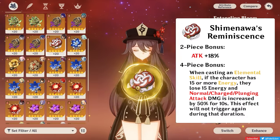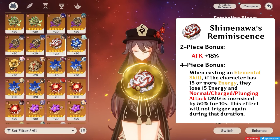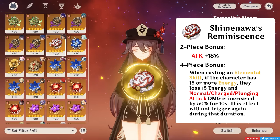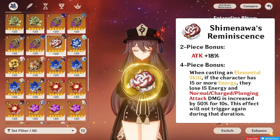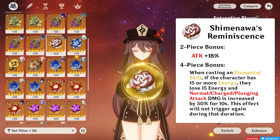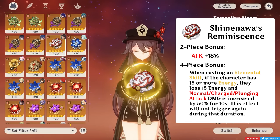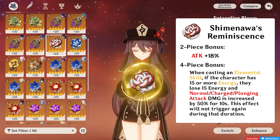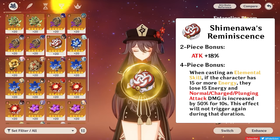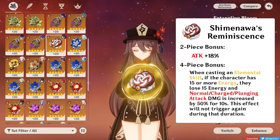Next is the 4-piece Shimanawa's Reminiscence. If you've been farming for Emblem of Severed Fate for a long time, you might have gotten some good enough Shimanawa pieces to form a 4-piece set. The 4-piece set effect is pretty good on Hu Tao since it buffs normal and charged attacks. The only drawback is that her burst may not be up when you need it most, since the 4-set effect needs to burn 15 energy to activate. So 4-piece Shimanawa is only a good option if you're purely focusing on her charged attack damage and not as concerned with her burst.